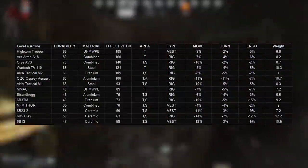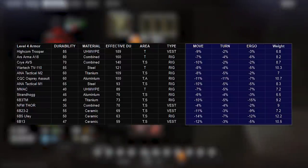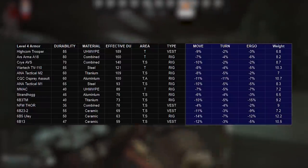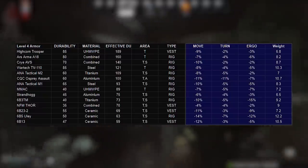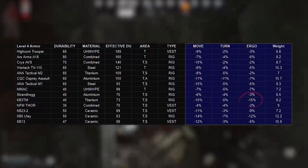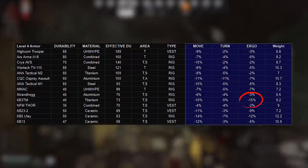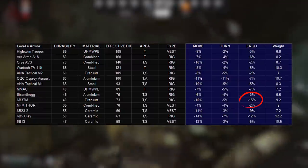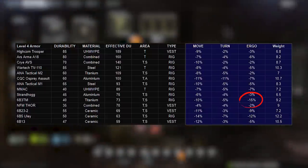We've discussed in my other armor videos the other stats that matter: move speed, turn speed, ergonomics, and weight. There are some differences between the armors in class 4, but none are that critical so I'll leave you to look at the numbers specifically afterwards. The one I do want to mention is the 6B3TM's negative 15% ergonomics hit, which is the worst of the lot — it's quite a big penalty even if it matters a bit less given it's used as a budget option.